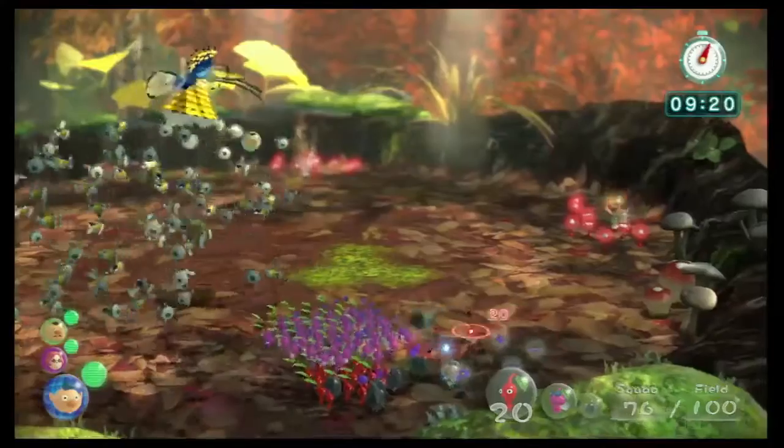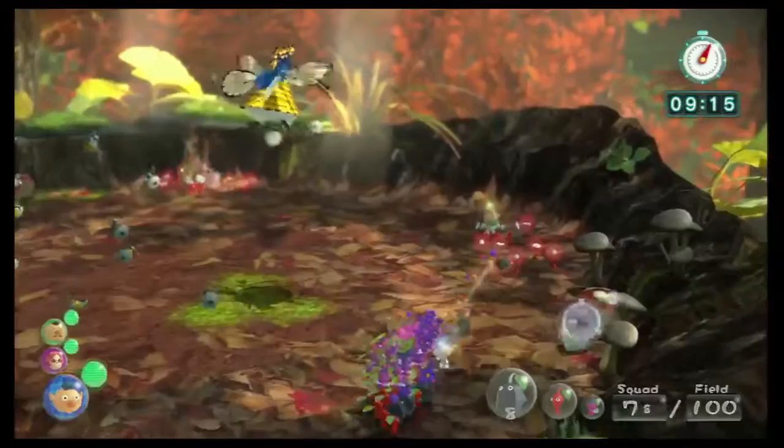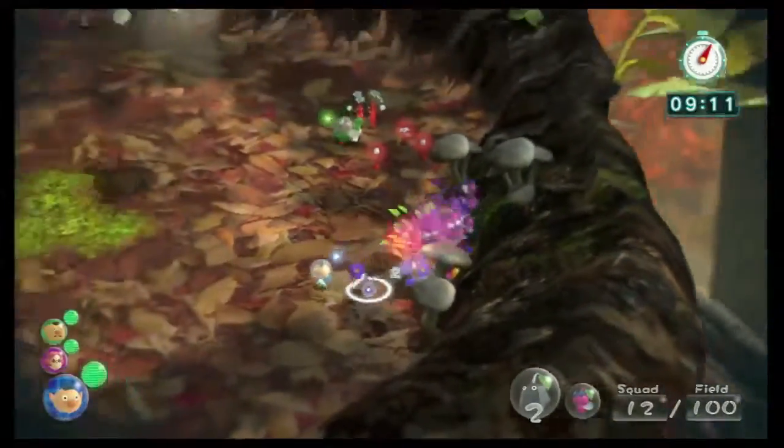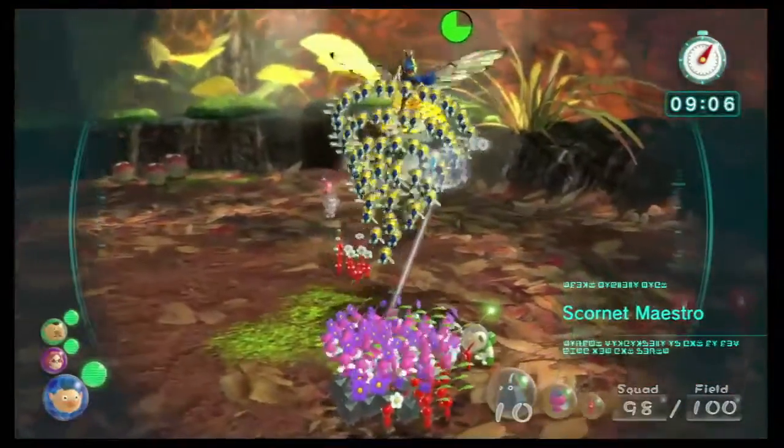If you throw Pikmin at it before then, they can deal damage, but they can get shaken off. You can deal a bit of damage, cool them off, wait for the Scornet to shake and send them back — that's not a problem. But if you leave them on and they get shaken, then you're just wasting time.